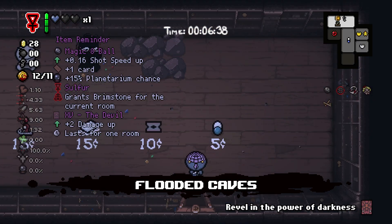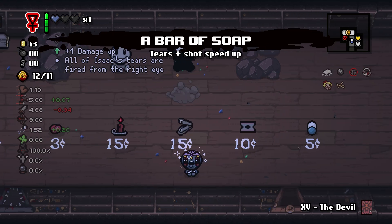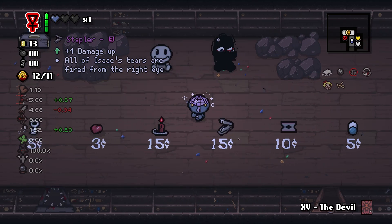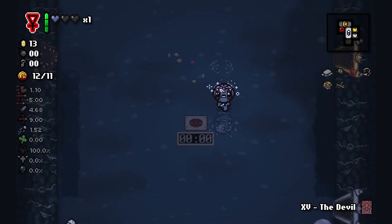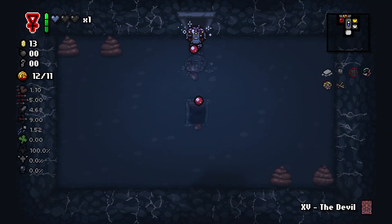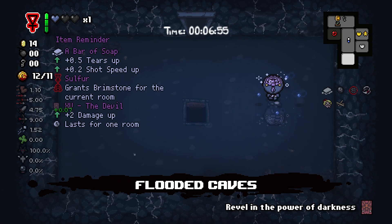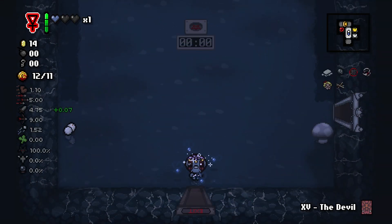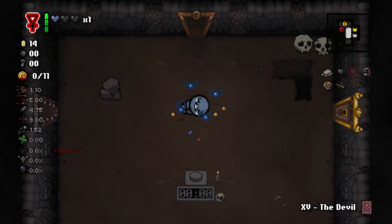Let's go ahead and check out our shop again. I think we'll buy a bar of soap. And if we can get the money for it somehow, Stapler would be really, really nice, because the damage up does work with Brimstone of course. I'm going to shoot these poops, maybe we'll get the money. Looks like we're 1 cent short, which is a little unfortunate, but it is what it is — we'll just move on to the next floor.